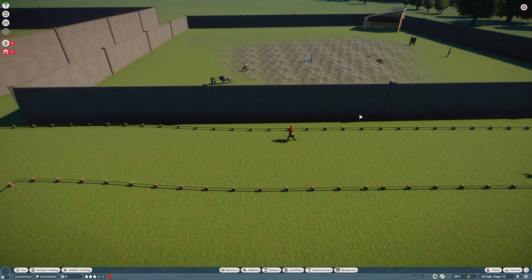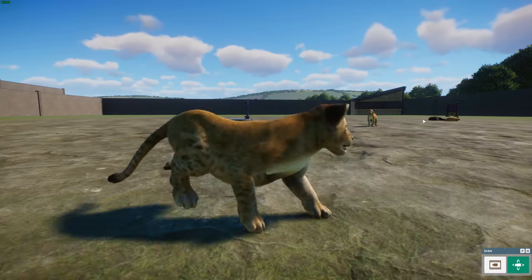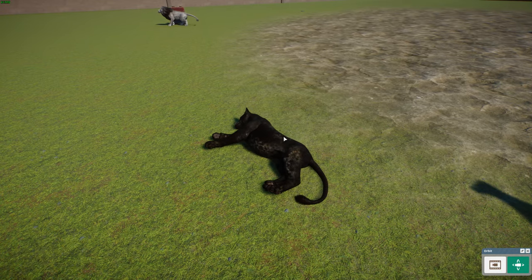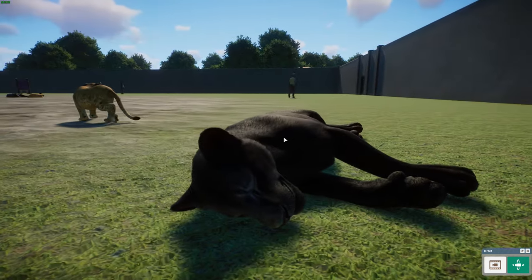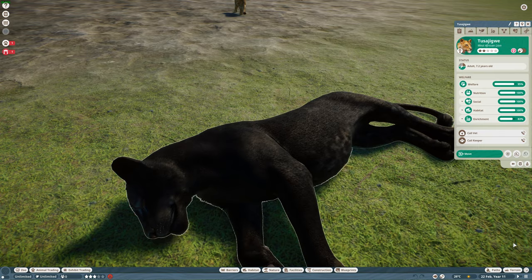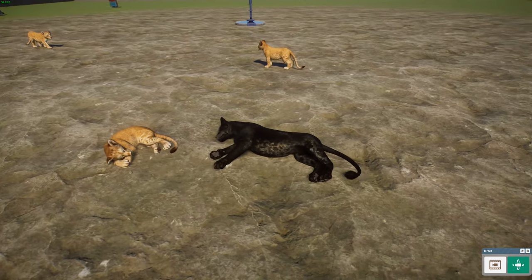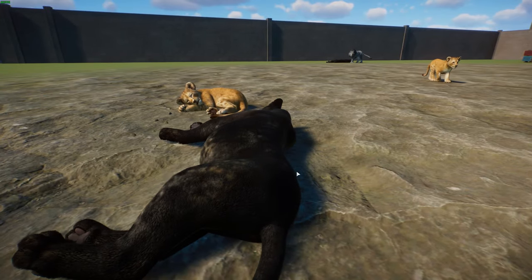Here we've got melanistic lions. You can see the cubs are just normal colours — aren't you guys cute, you're adorable. Here we can see the melanistic female. Now there are two versions: you can get the melanistic lioness, and you can get the ghost and black male lion. Here we've just got the black female — melanistic. You can see the light patterning, it actually looks pretty good. She's lying down, of course, that's what cats spend 90% of their day doing. You can see it's just darkened up a bit, looks quite nice.